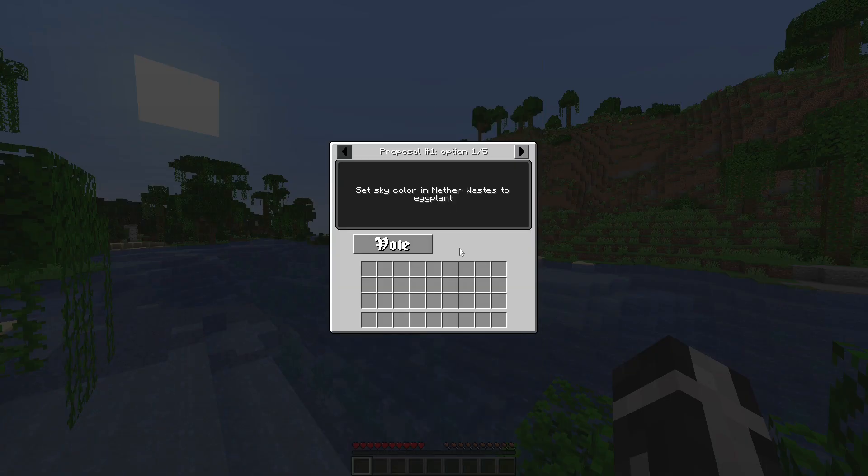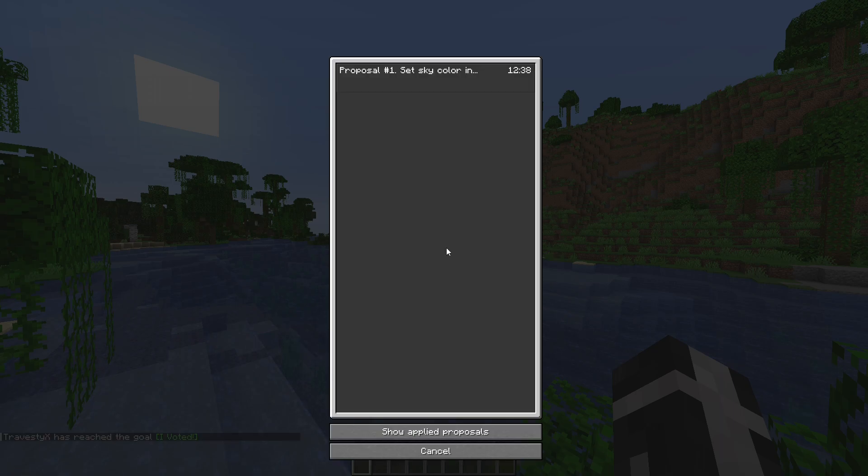You can vote on the solutions. Options include: set sky color and nether wastes to eggplant, deep lukewarm ocean to dark lilac, nether wastes darkish green, and solst and valley yellowish tan. We'll do deep lukewarm ocean to dark lilac — who knows, it might come to fruition. And in 13 minutes, whenever no more people can vote if you're playing on a server, it will apply.